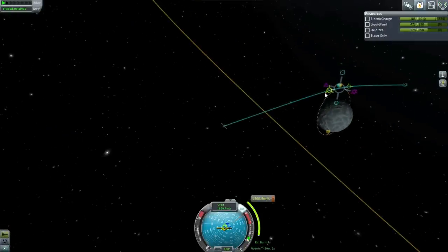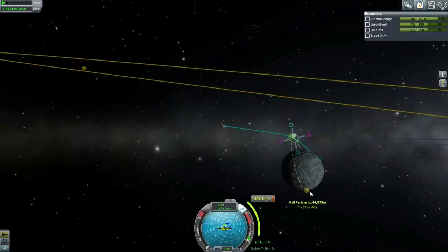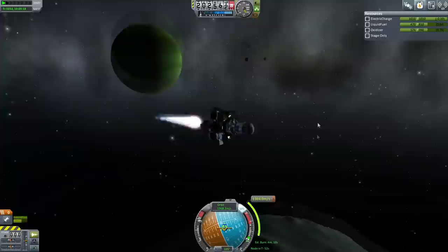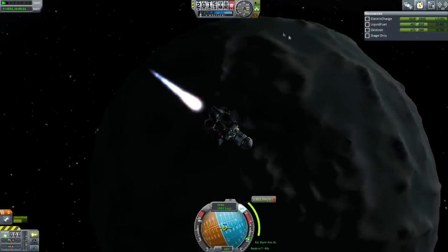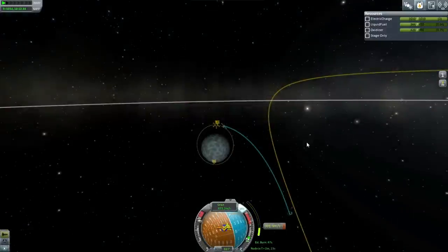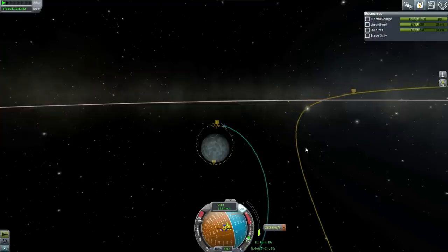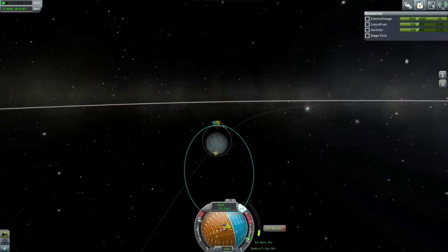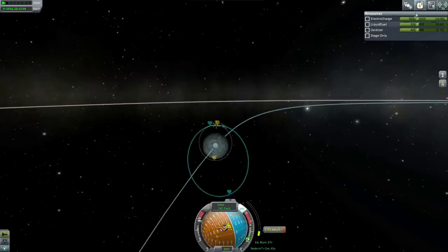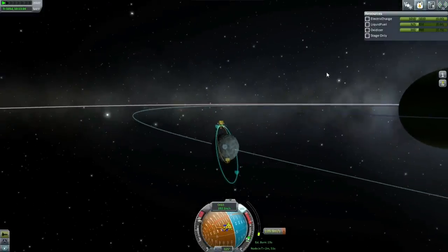Fortunately, we have a nuclear lander, so we are not short on delta V at this point. We've got all our lights on. This is looking more and more like an orbit. And there it is — orbit around Val. It gave us the other one as a bonus, that's interesting. I transmitted scientific data from space around Val, and it didn't acknowledge that until I got into orbit, but once I got into orbit it acknowledged that I had already done it. That's magnanimous of the contract system.